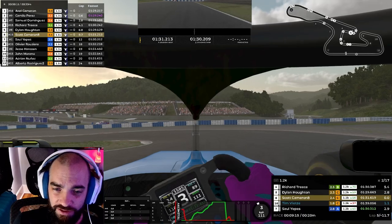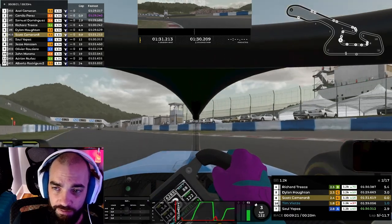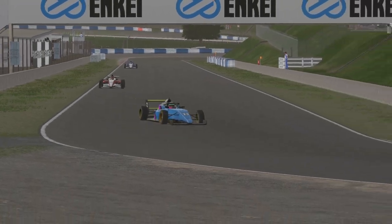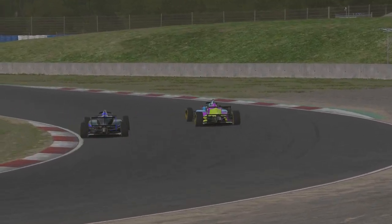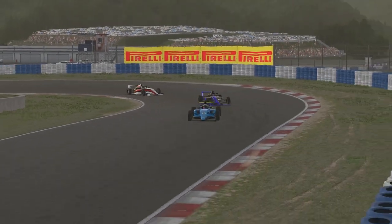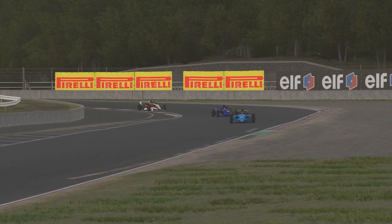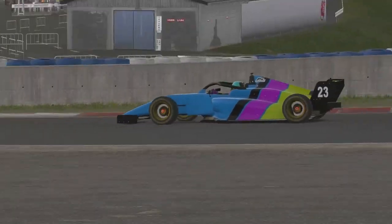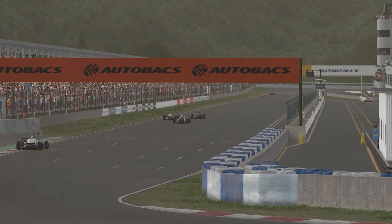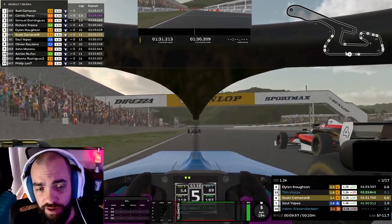Once the fuel drops away I could potentially push harder, but not in this race. Tim is still holding onto me pretty handily. A driver goes off and rejoins in a spot I'd rather he didn't, so we're up into fifth. Dylan is right behind us though and Tim is all over the back of Dylan. Then I go off — one of the few mistakes I make through the race. We only end up with two incident points, so it's a pretty clean race overall.